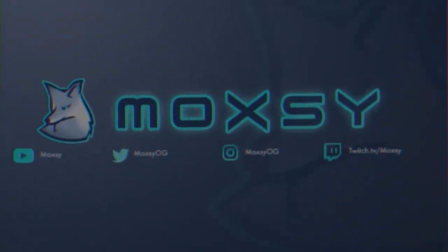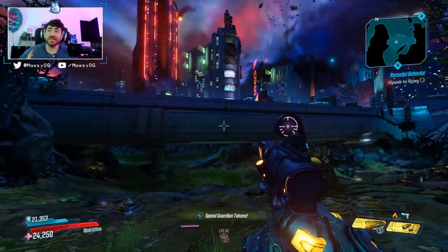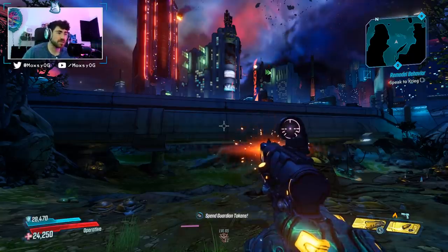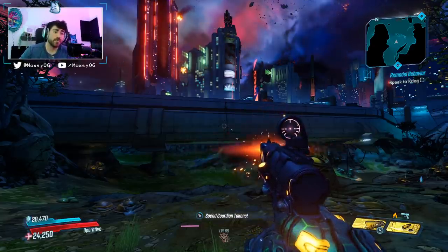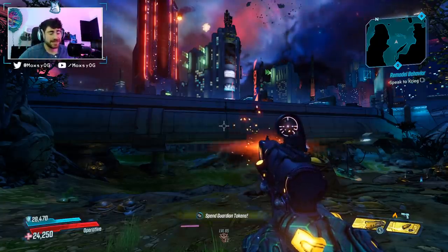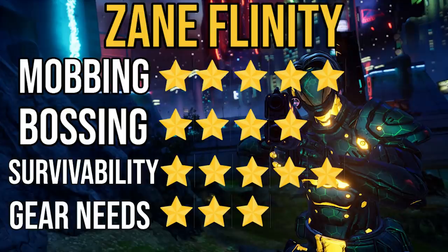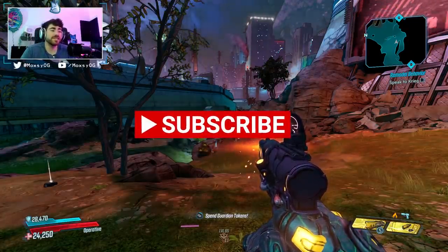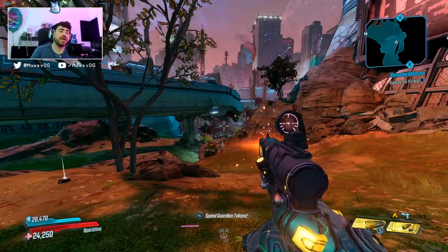Yo guys, what is up? Max here with a Borderlands 3 video. Today we are talking about Zane Flinity — my Infinity Pistol Zane build. I made this build prior to the fourth skill tree coming out and it was pretty solid. It was a build that could pretty much do all content in the game besides bossing. Now with the introduction of the purple skill tree, this Infinity build can now do all content. It rips through bosses faster than a lot of other characters — Psycho Reaver, Graveward, Wotan, whoever you want to kill — and it does it using the Infinity Pistol, which as you guys know is not a very good gun. However, with Zane we can give so much damage and fire rate to this thing that it is incredibly strong. It's one of the more fun builds to play because you're using an Infinity Pistol and never have to reload. I hope you guys enjoy the video — I'll give you a little intro and then we'll get into everything.